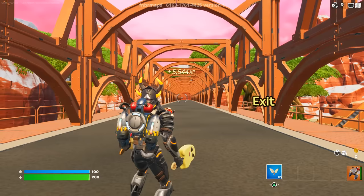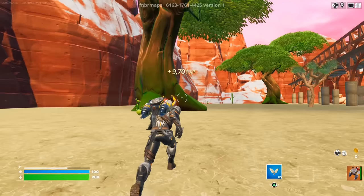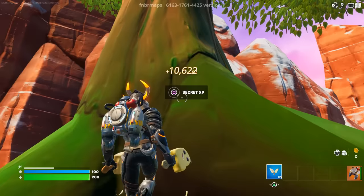After pressing the first button, go to the left side, jump off the bridge, and walk over to the massive tree — you can't miss it, it's absolutely huge. Just walk over to it and right there you will find your next XP button, so press it as well.